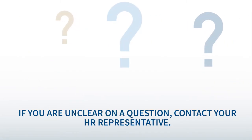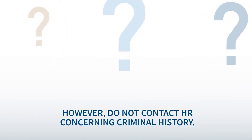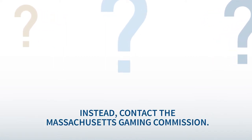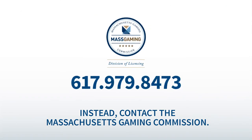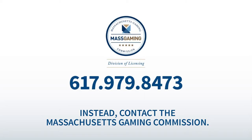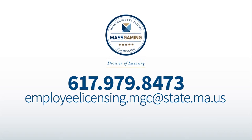If you are unclear on a question, contact your HR representative. However, do not contact HR concerning criminal history. Instead, contact the Massachusetts Gaming Commission at 617-979-8473 or employeelicensing.mgc at state.ma.us.